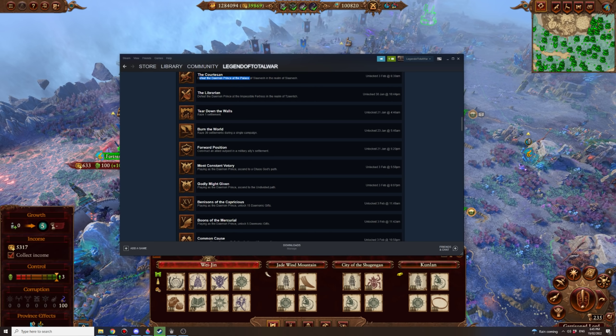Forward Position: construct an allied outpost in a military ally's settlement. Probably easiest to do as Katerin since she has access to many potential military allies with the Empire and very good relations with them. It's also really easy to get a military alliance with Kastelton. But really any faction can do that.